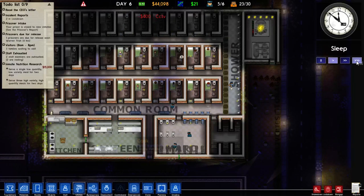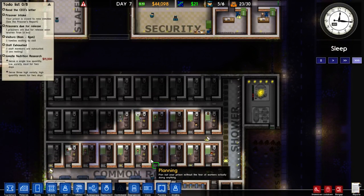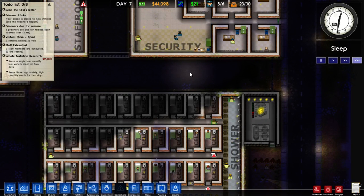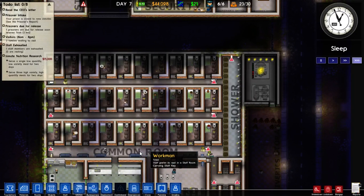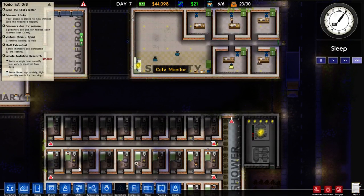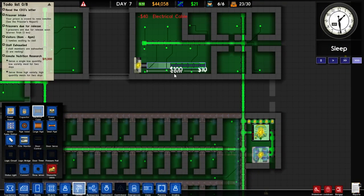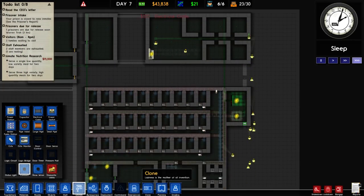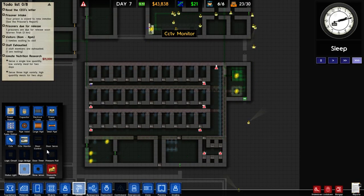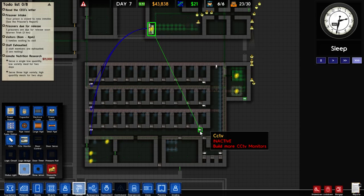Once that monitor is installed, we can start linking the CCTV monitors to all the CCTV cameras around the prison, which will allow us to spy on our prisoners and make sure that none of them misbehave. That's pretty essential for a prison. You need power - of course you do. We'll put power all the way under here in case we install any extra monitors. Let's go into utilities, go to connect, and connect this to all the CCTV cameras that we've just installed.